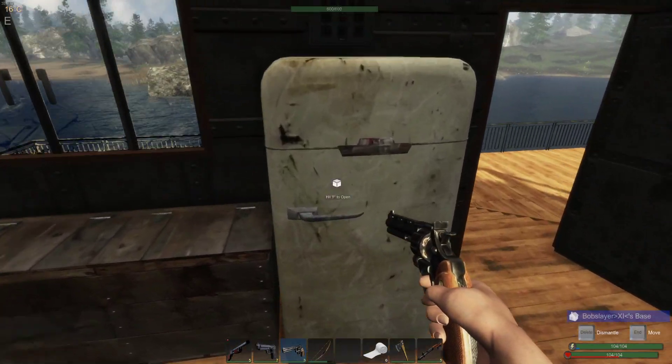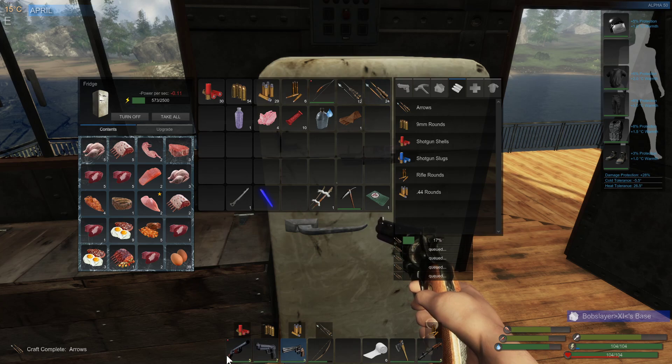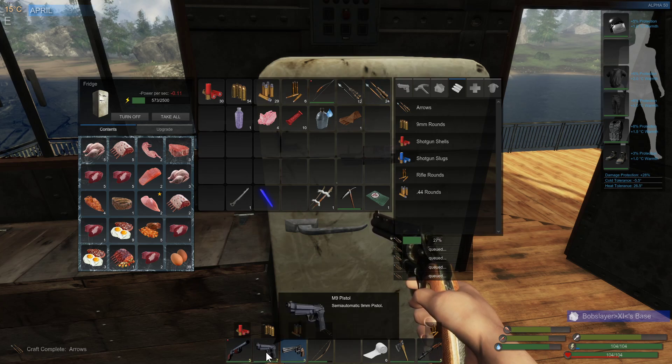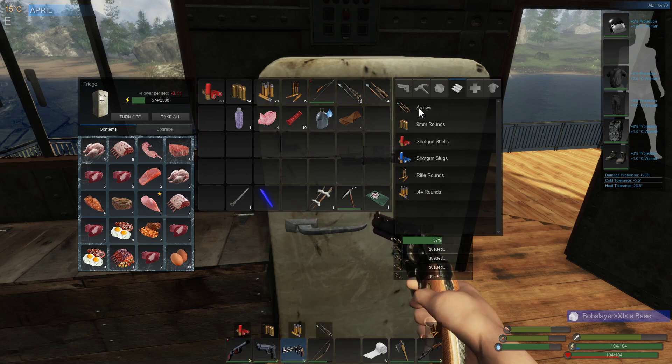Let's have a look in the fridge - what have we got going on in here? Got some fat to render down. Kidney, more kidneys - kidneys for days. How am I doing on stats? Doing quite well. So we've got a shotgun, a pistol 9mm, a .44 Magnum and a hunting rifle. We've got a bit of ammo to go with them.